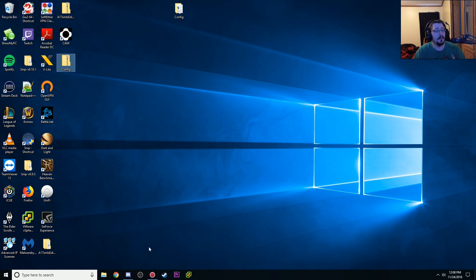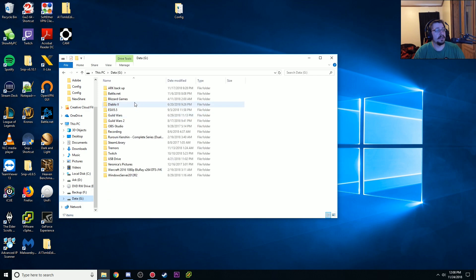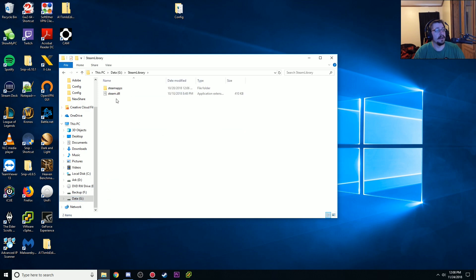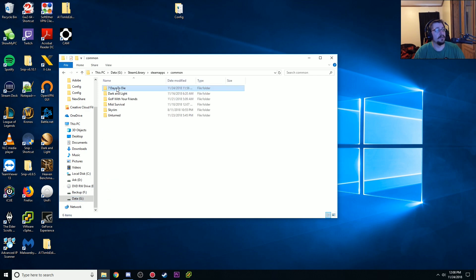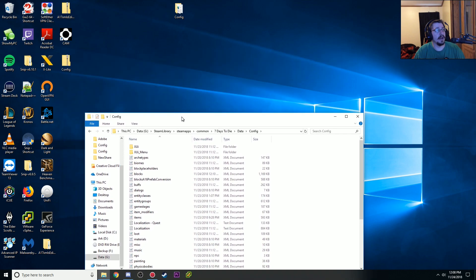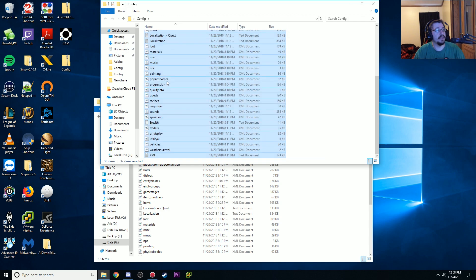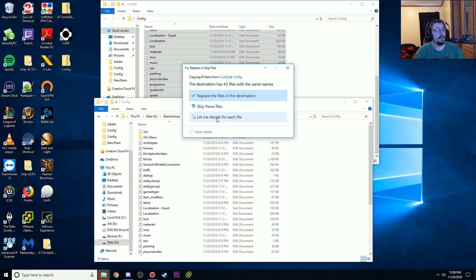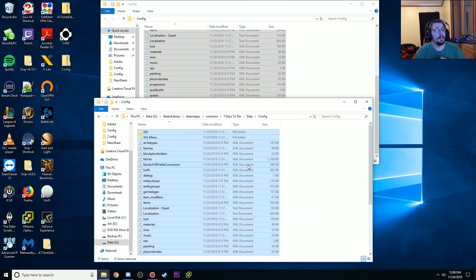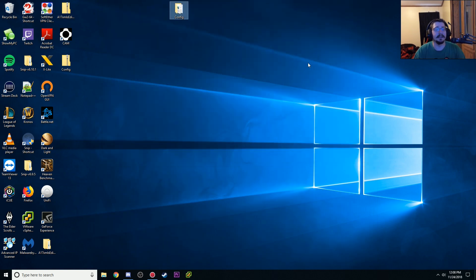So let's go over it really quick. If you go to where your 7 Days to Die folder is installed — mine's on my G drive — you go into the 7 Days to Die folder, go to Data, and your config folder is your XMLs. Copy all of these files, bring them all over, replace them all, boom — it's done. You now have my edited XMLs. Enjoy.